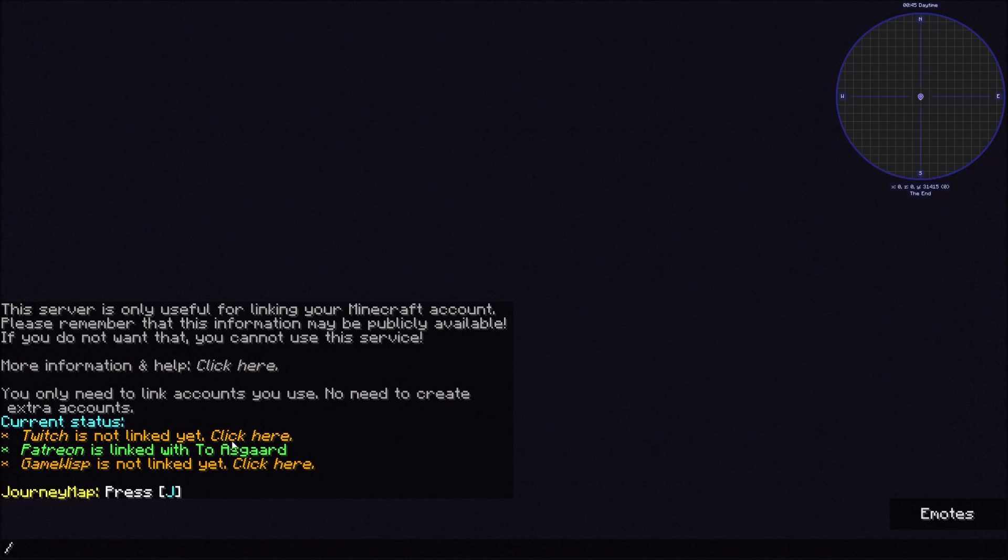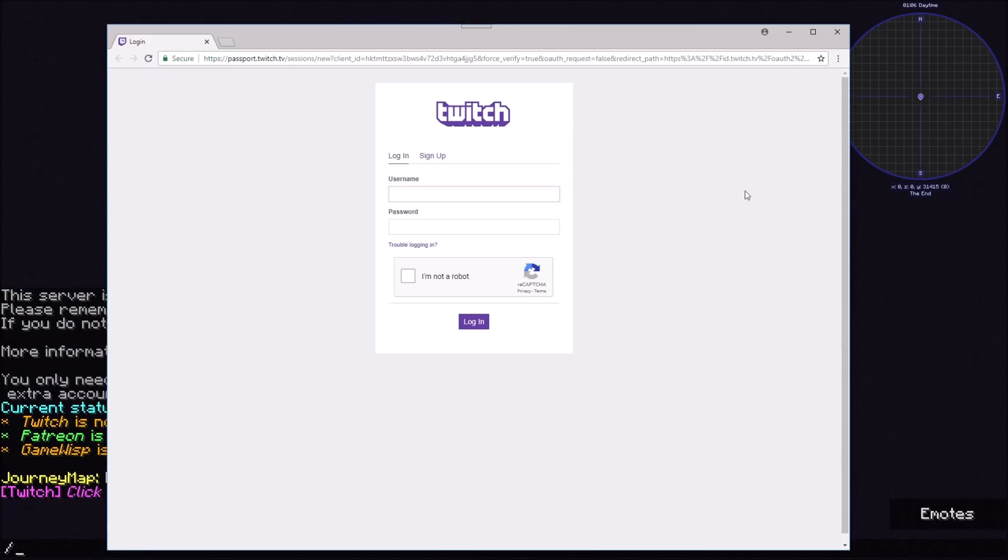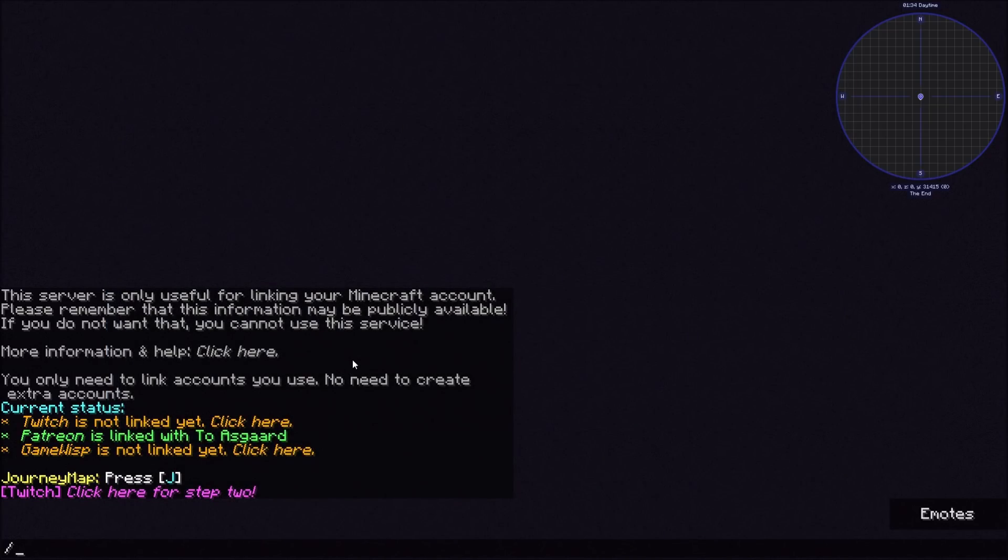It supports Twitch, Patreon, and GameWisp. If you're subscribed to me on Patreon you click the Patreon link, or if you want to do Twitch you click there, then click here for step two and it's going to open up a link. You say yes and then you'll get a Twitch login or a Patreon login — you log into your account and it's going to verify and tell you you're connected. It'll then show your current status — in this case linking Twitch it's going to say Twitch is linked with Asgard, and that one turns green.